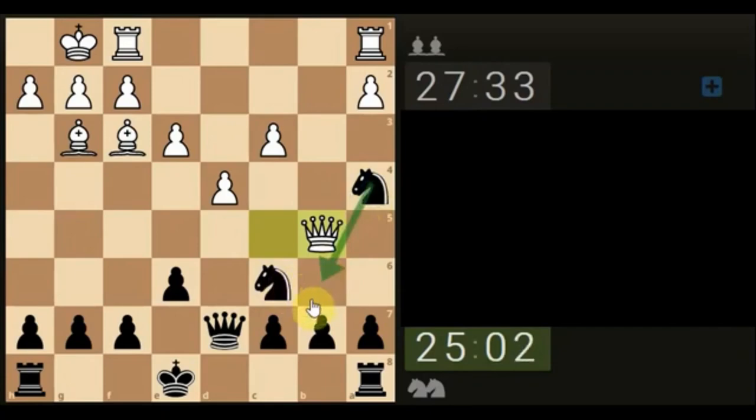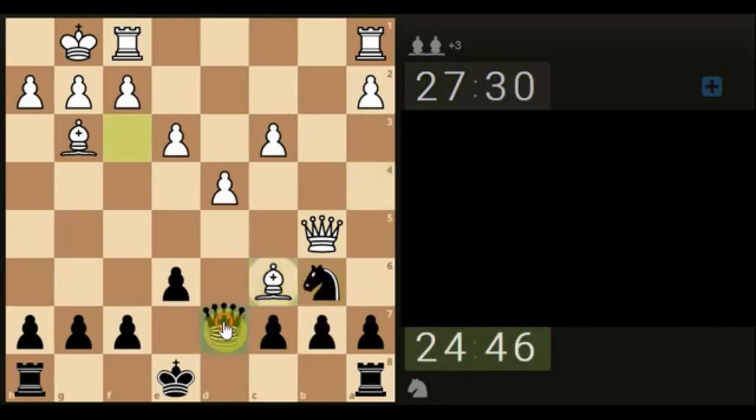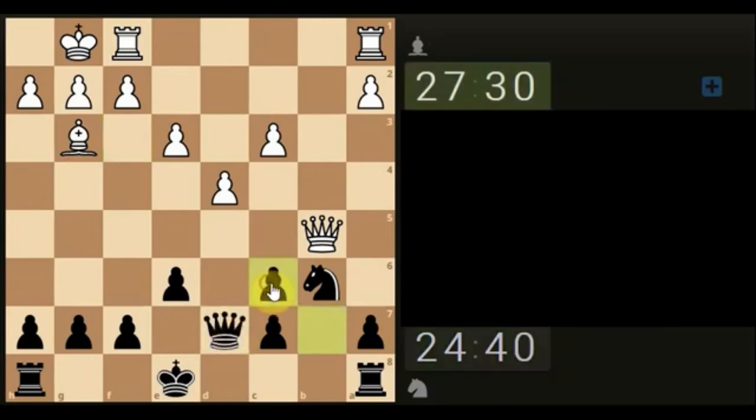Bring the knight here, blocking — but we're still going to be a pawn down because he's going to take the bishop, we take. Let's just bring it back after all that. He's still going for it anyway. So we can take and double the pawns, or we can just take with the pawn. I'm going to take with the pawn. He's going to want to stop us from castling, so he's probably still going to go here or here.